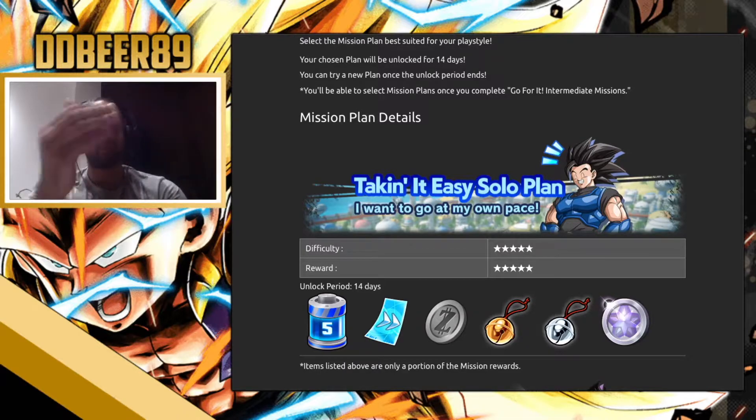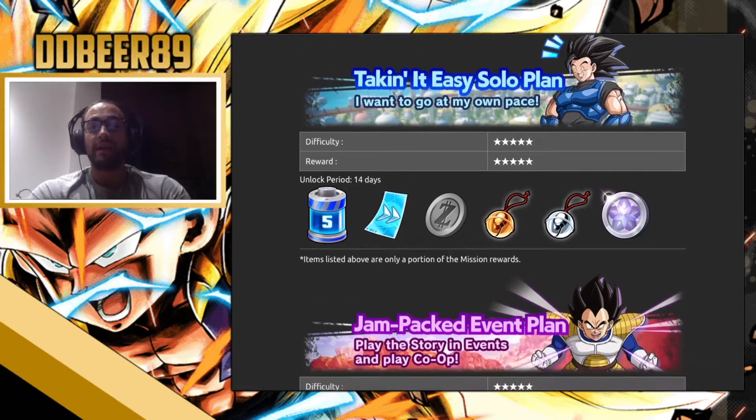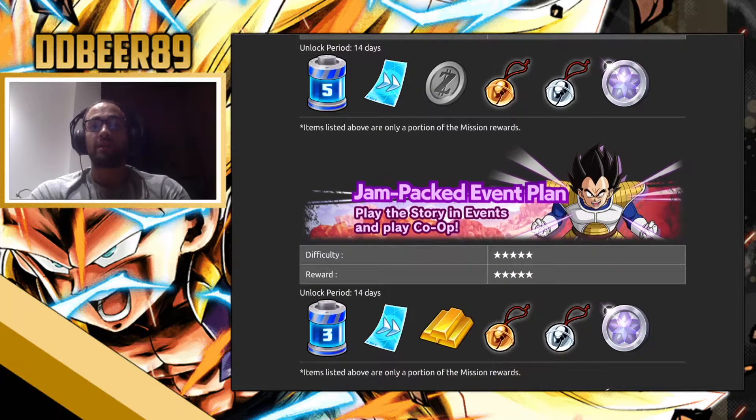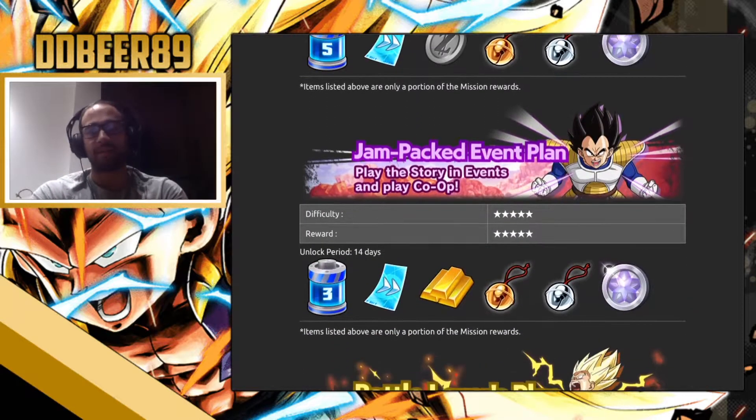The rewards you get from doing these missions include five energy multiple times through missions, skip tickets, zeni, gold and silver bells, and of course platinum coins — which you can trade up for master pack tickets at 30% off, or gold master pack 2 tickets, which is really good. I personally went for the take it easy solo plan by accident, but I'm happy with it as it's been very easy to complete.